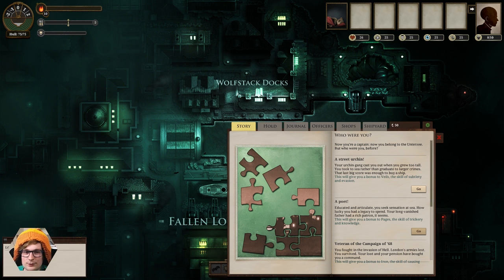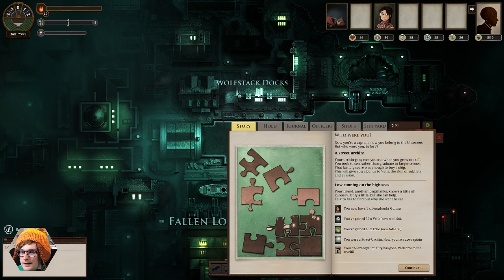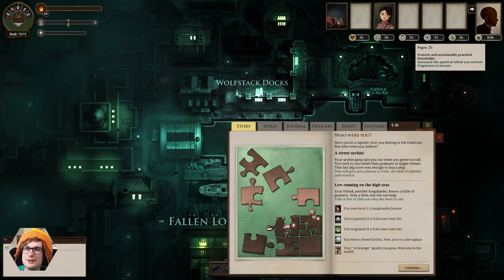I think subtlety is going to serve us a lot better than battle abilities. And then we get some different abilities. Longshanks gunner — this is a crew member who looks after our guns. Veils — these are your stats up here. You have Hearts, which is your health; Veils, which is your stealth; Pages, which is sort of your intelligence; Mirrors, which is perception and detection — you can see further in the dark; and Iron, which is your sort of attack damage.